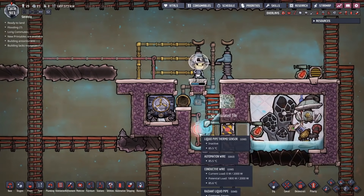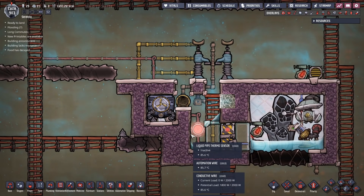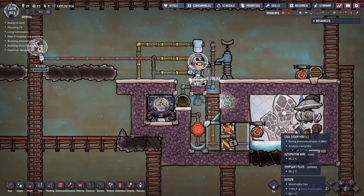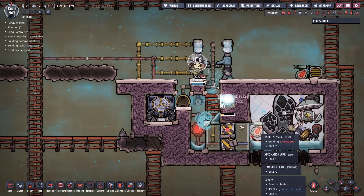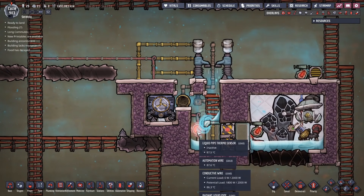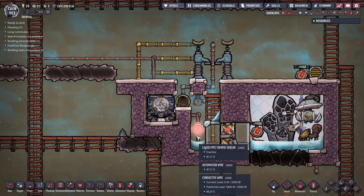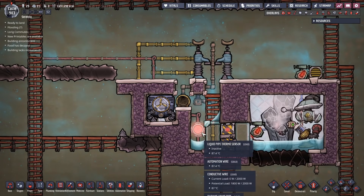Everything is hooked up. All I want to do now is put some water in here. This is a miniature icebox that's going to store some cooling, just in case - this cool steam vent is going to erupt periodically, and it's nice to have a little bit of cooling ready to go when the time comes. For coolant I'm just going to use clean water. You could use polluted water, salt water, brine - whatever you want.